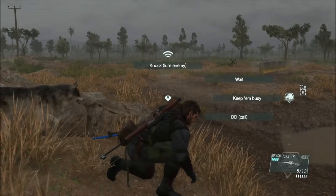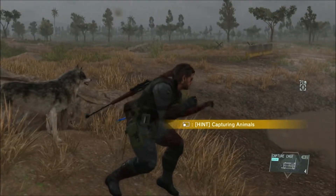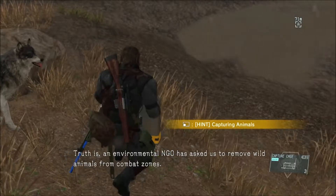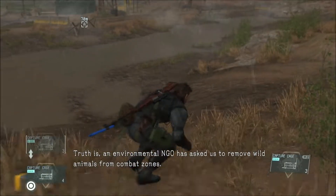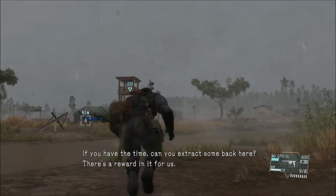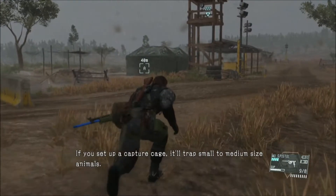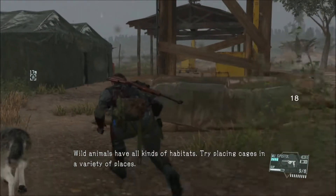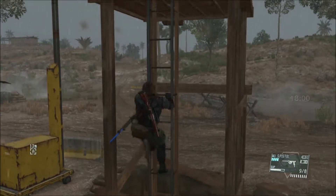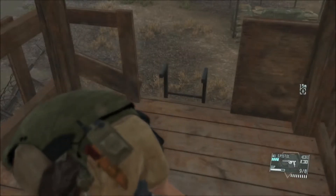Found a wild animal — you could drop the cage. You can also capture small to mid-sized animals with a capture cage support weapon, and then you'll automatically take it. Mental NGO has asked us to remove wild animals from combat zones — if you have the time, can you extract some back here? There's a reward in it for us. If you set up a capture cage, it'll trap small to medium-sized animals. This unit will handle the extraction, so all you need to do is place the cage. Wild animals have all kinds of habitats — try placing cages in a variety of places. You can check the animals on your iDroid to see which animals have been extracted.